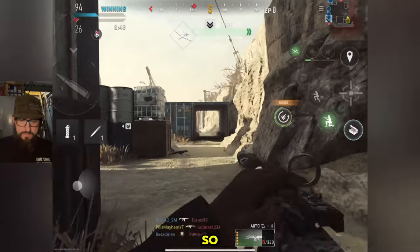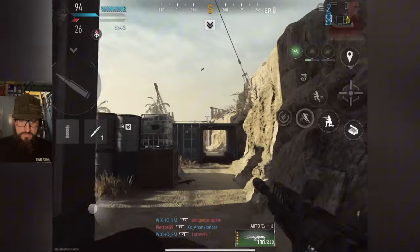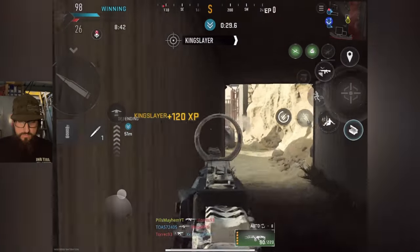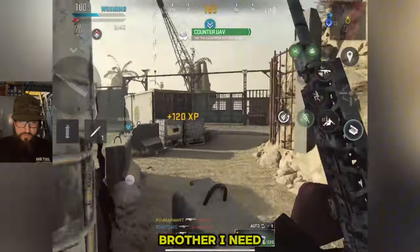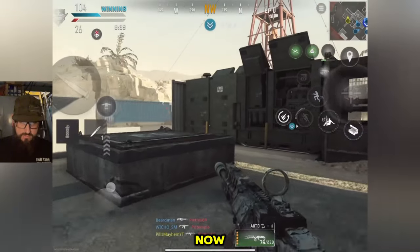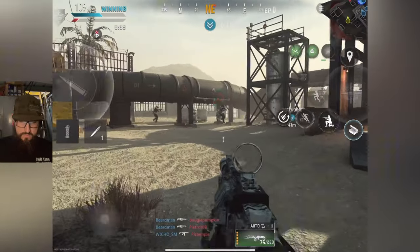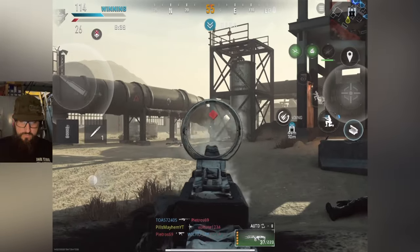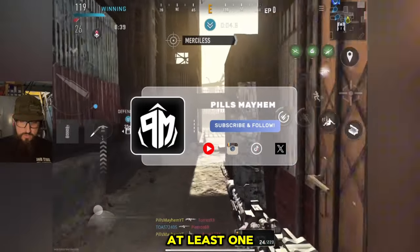I need to get double kills now, so let me try to get some of those real quick. I need somebody to spawn next to their team. I feel like they're going to spawn behind me now. Some double kills in there for sure, at least one.